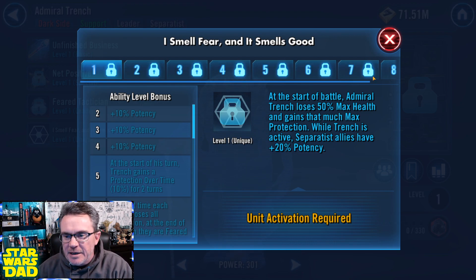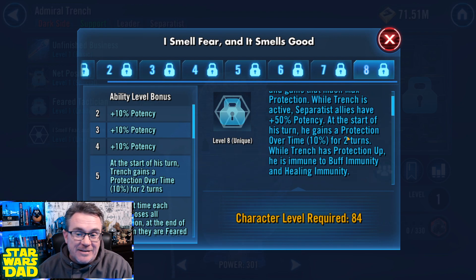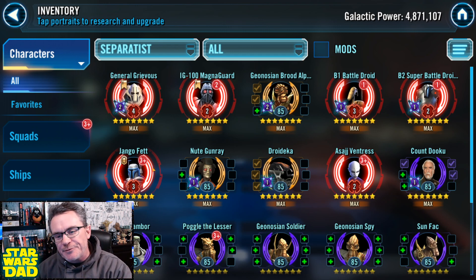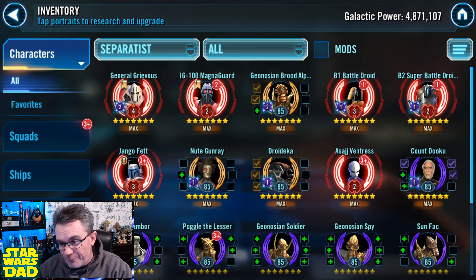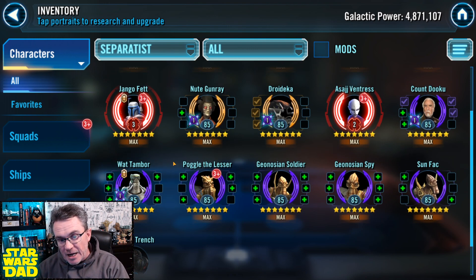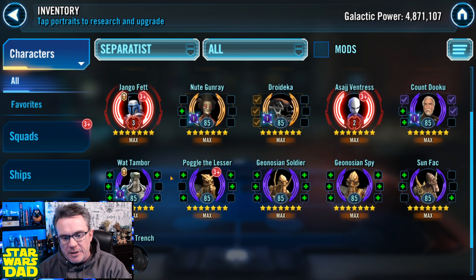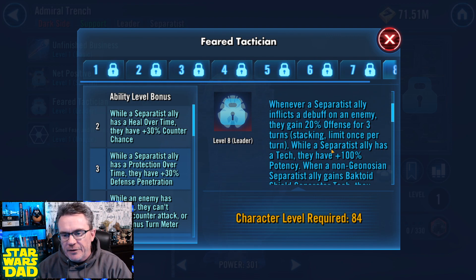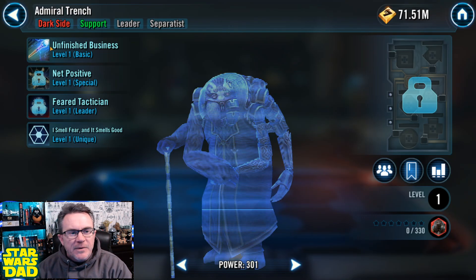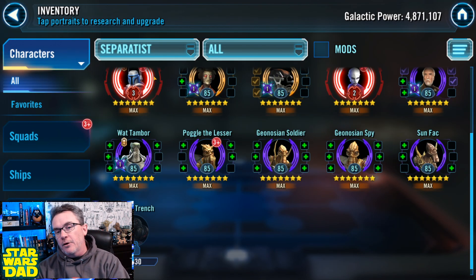So we start here with Admiral Trench. I believe he would be a really good addition to my roster. I have several Separatists on my team, and I think he's easily the best Separatist leader among them. Looking at my roster, I've got a Relic Asajj Ventress, a Relic Jango Fett who I mishmash into Bounty Hunter teams sometimes, Count Dooku who I could get to Relic fairly quickly, Nute Gunray at gear 12, and Wat Tambor. I'm also Relic-ing characters for Jedi Master Kenobi. Admiral Trench would fit really well with his leadership ability — Tactical Supremacy — and his unique. He's just going to be a really good leader for these Separatists.